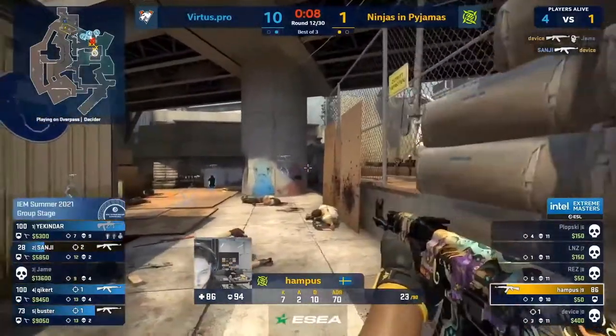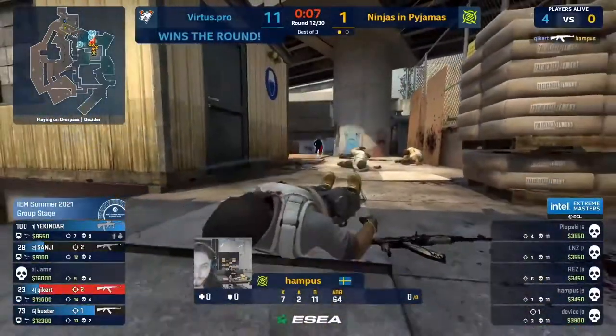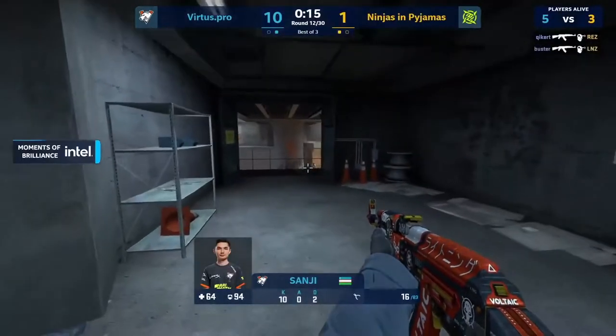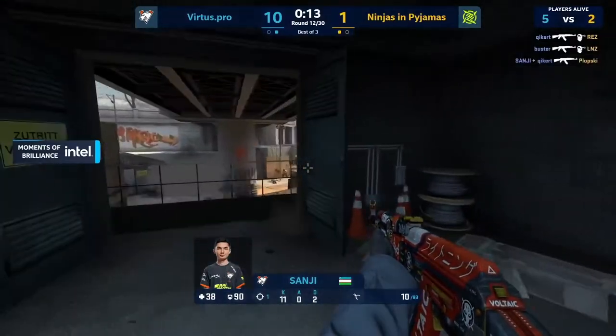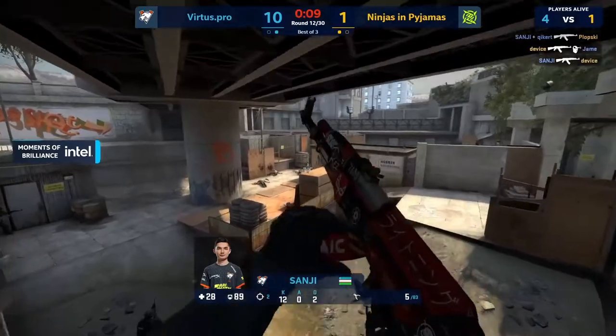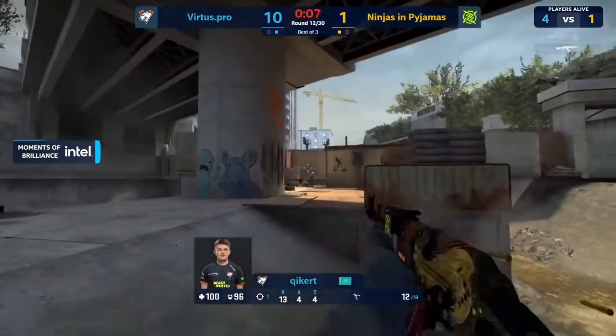They walk into just two players and they can't break through. VP on to 11 — you fully bait VP into the stack on A and still you don't even get a kill in B, you get completely ruined. No bomb, no blood, no money, no rounds.